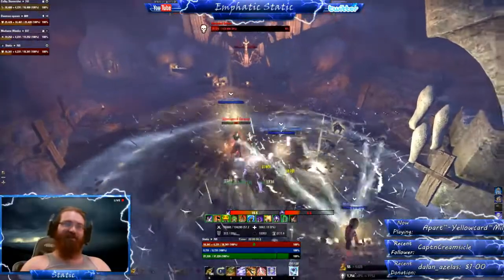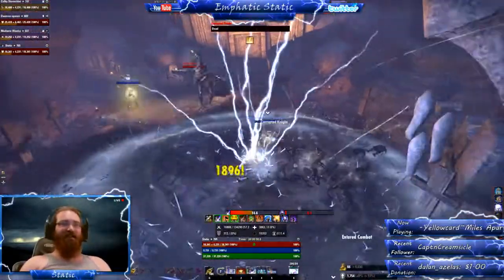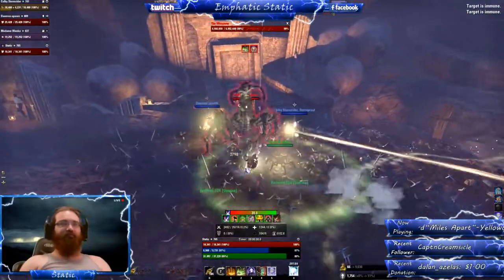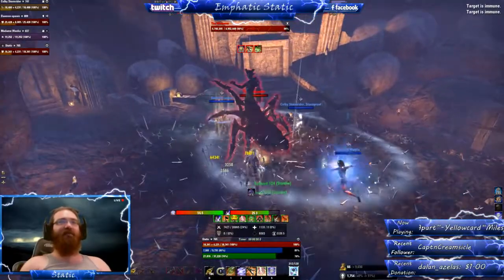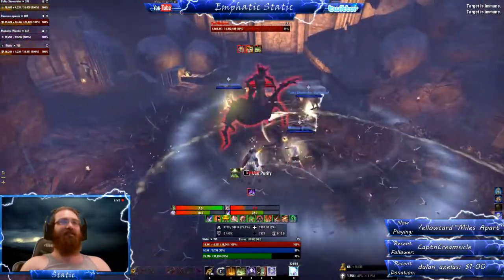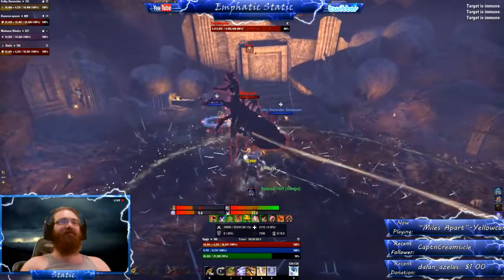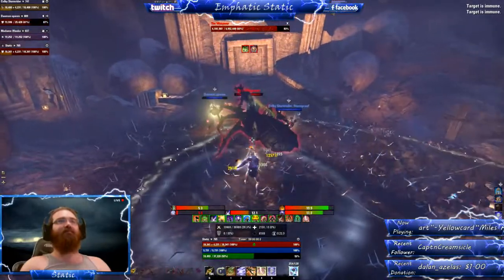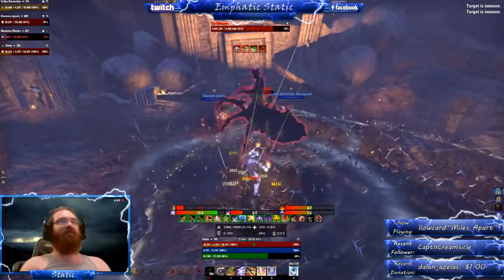This boss fight can actually be one of the hardest in the game if you're not following the mechanics. You really need to watch for her two ranged attacks. The first one is a blind — you'll see it going out on me here. The second one is a disease ball. The next thing she'll do is pull in a member — usually the one farthest from her — and then do a giant AOE attack that can one-shot most people, even on hard mode.